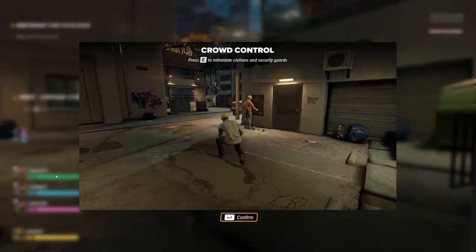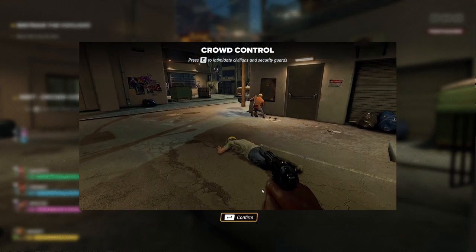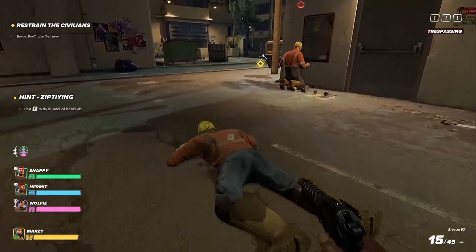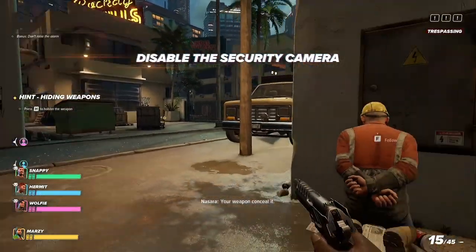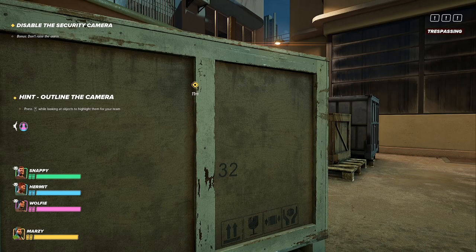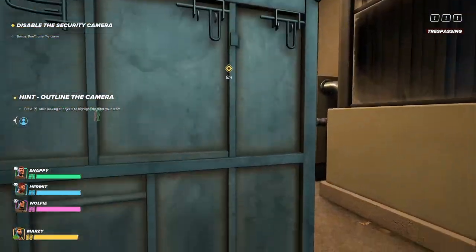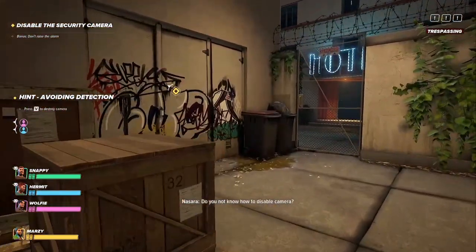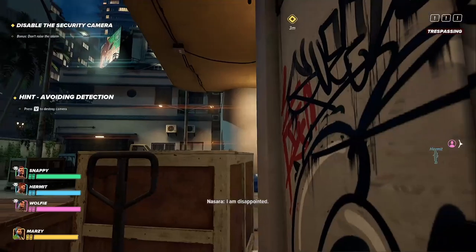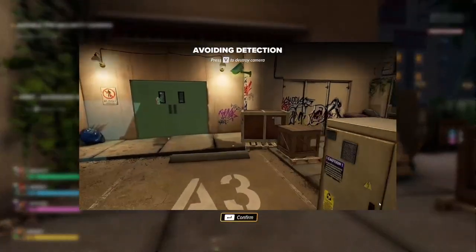Restrain the civilians — restrain them with zip ties. Press E to intimidate civilians and security guards. Get on the ground. Let's go ahead and zip tie them. Disable the security camera. So this game actually has a full single-player story, and I think the co-op mode has its own story as well. There is a quick play mode which I think just throws you into matches.